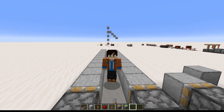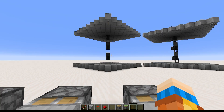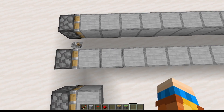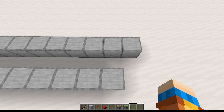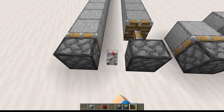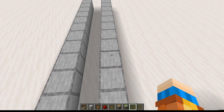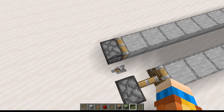The first thing to know about pistons is that they have a push limit. They can only push up to 12 blocks. So we'll show you — this one has 12 blocks, and this one has one more, so 13. When we activate this lever, this one pushes and this one doesn't, because it can only push up to 12 blocks. Once you hit 13 blocks, even if you power the piston, it doesn't extend.